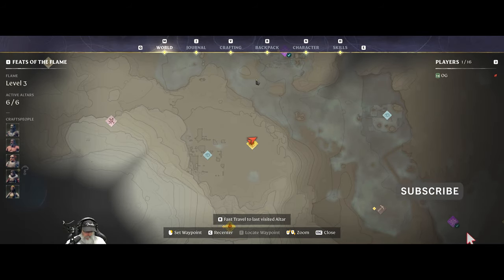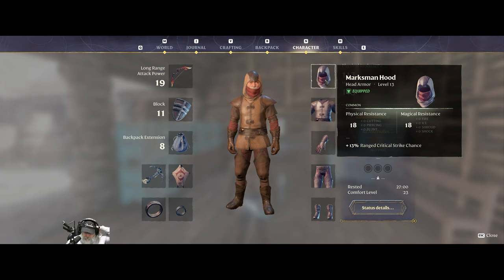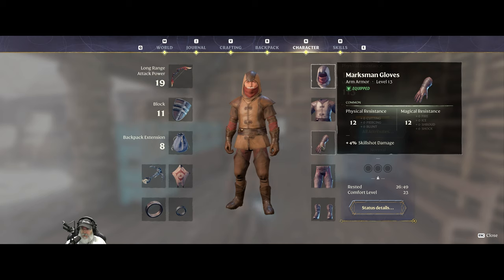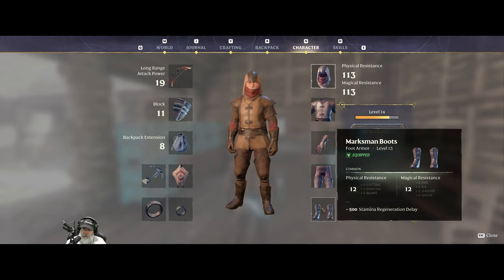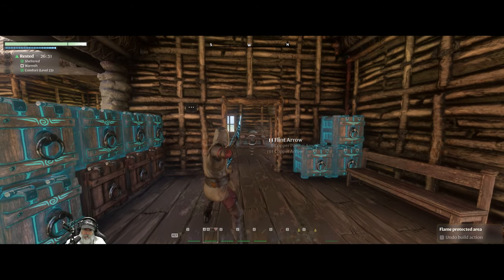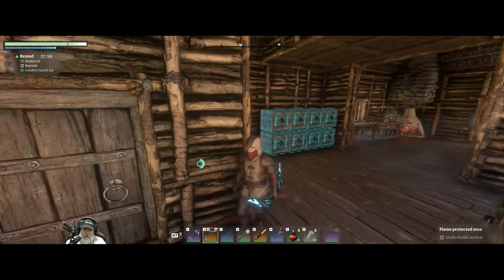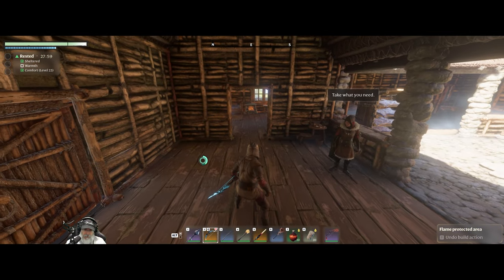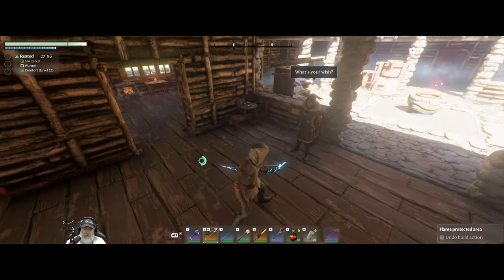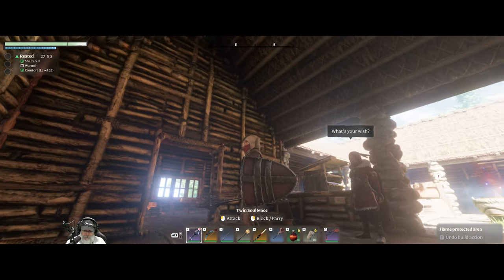A couple things to get you updated on: I now have the full Marksman set. We get 13% range critical strike chance, 24 stamina, 4 skill shot damage — which means headshot damage for an archer. I asked about that in the last episode. Plus two stamina regeneration and minus 500 milliseconds stamina regeneration delay, so that reduces the delay before stamina starts coming back.